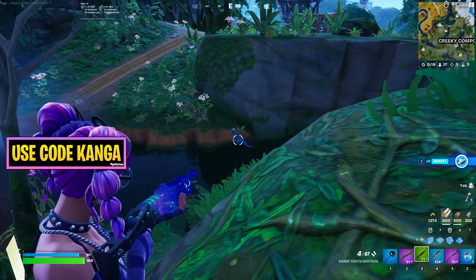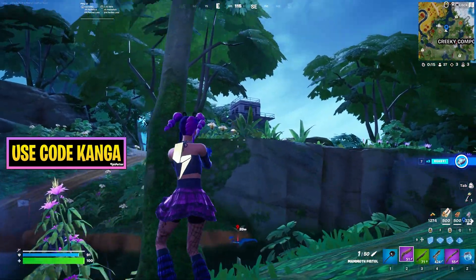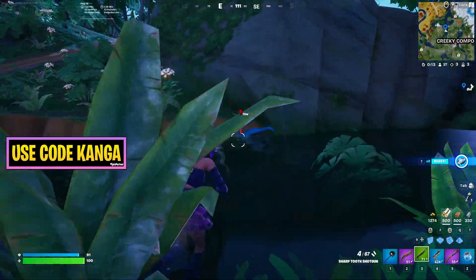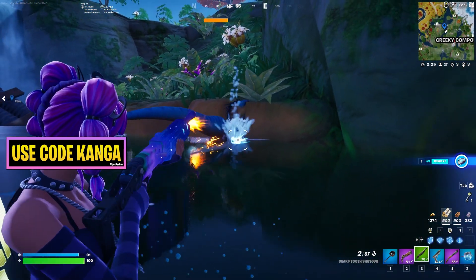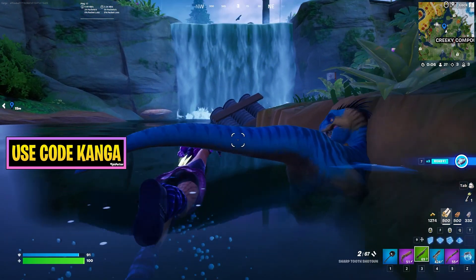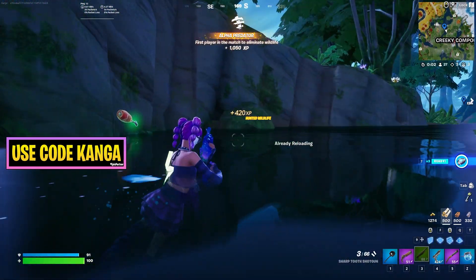You can see right down here I found a raptor. If you're struggling to find one, I found it down here in the river. All you have to do is eliminate it specifically with this shotgun. It also looks like there are bugs in the wall — I got a little fortunate there, but yeah, you just want to eliminate it with this specific shotgun, like so.